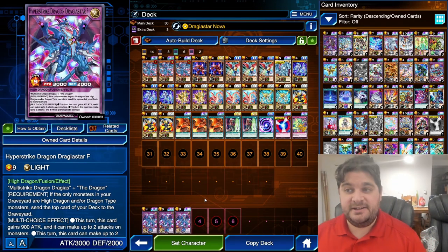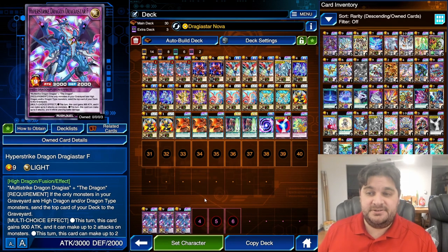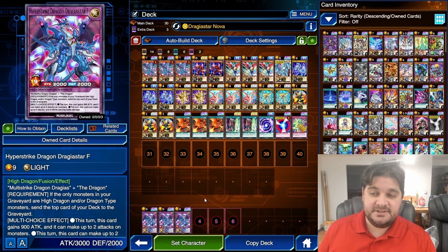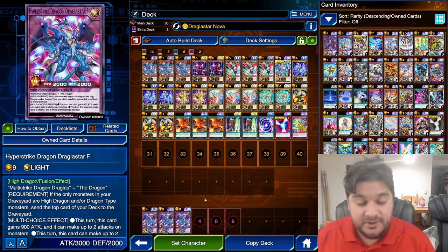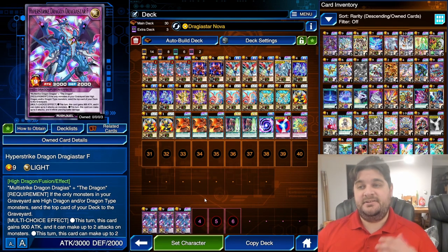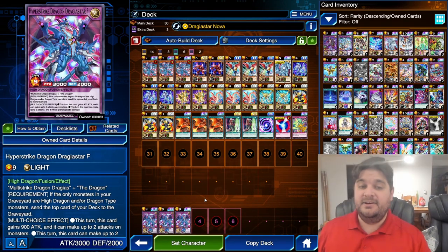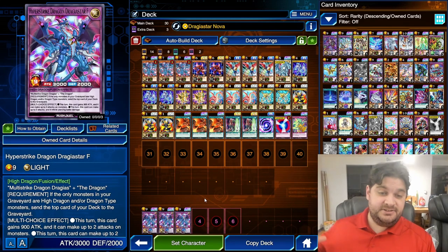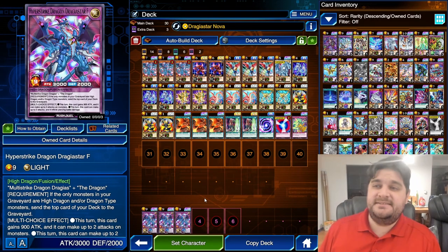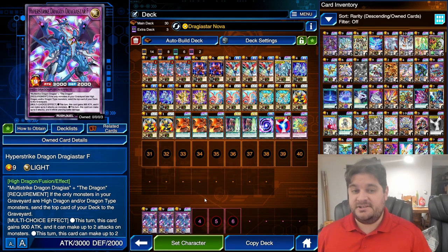For our extra deck, we are playing Hyper Strike Dragon Dragya Star F. This is a high dragon monster with 3,000 attack and 2,000 defense points, level 9. Requirement: if the only monsters in your graveyard are high dragon or dragon-type monsters, send the top card of your deck to the graveyard. Either this card can make 2 attacks on monsters and gains 900 attack points, or this turn this card can make up to 2 attacks including direct attacks and inflicts piercing. They basically took the best parts of Drageus and split them apart — you can either attack twice and be super powerful, or attack twice potentially directly but get no attack points. In most cases you'll probably end up using the first effect, but if your opponent uses defense position, you can definitely crush them with Drageus.